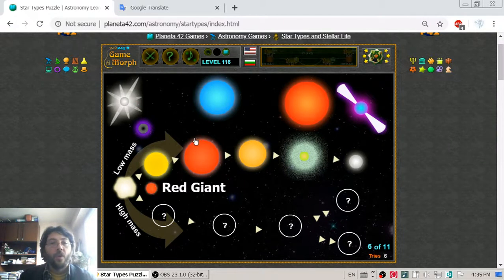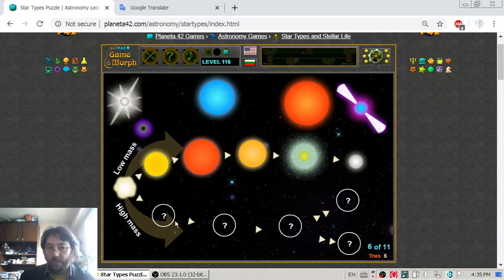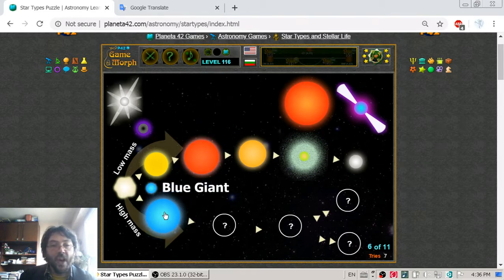Now we are going to the high mass stars. After the protostar, the star becomes a blue giant — very cool. Blue giants may hold good habitable planets because they are in their earliest stages of the high mass stellar life.